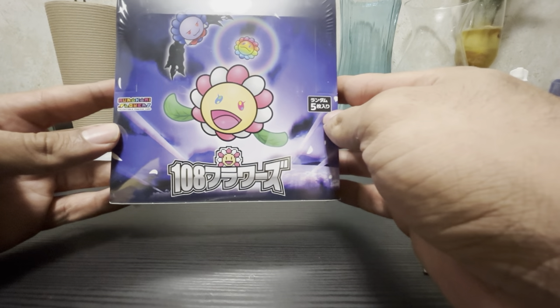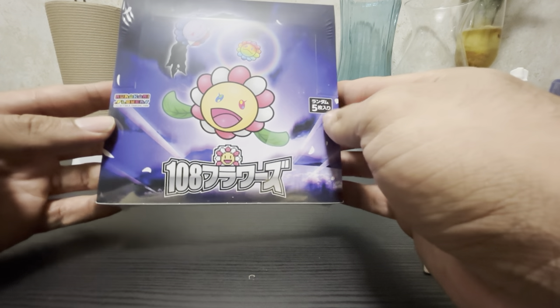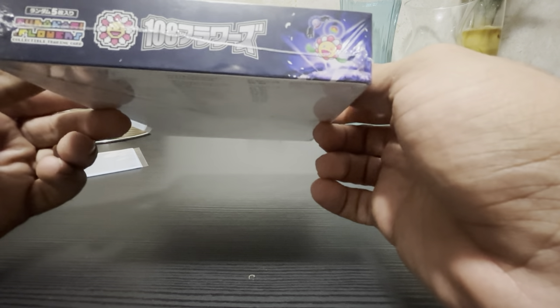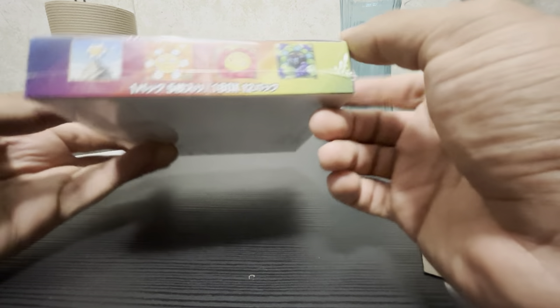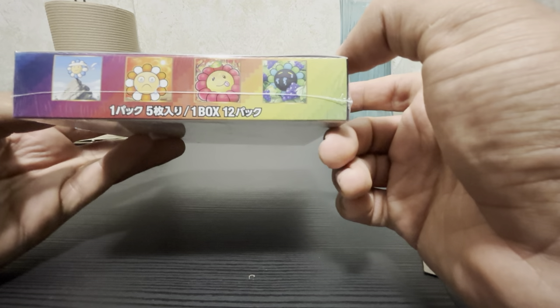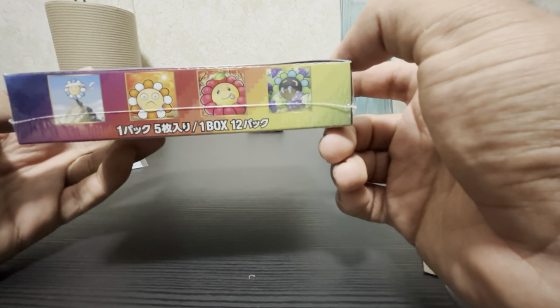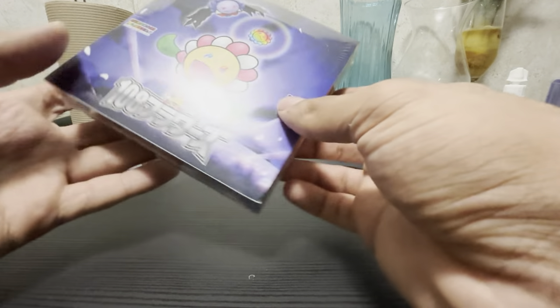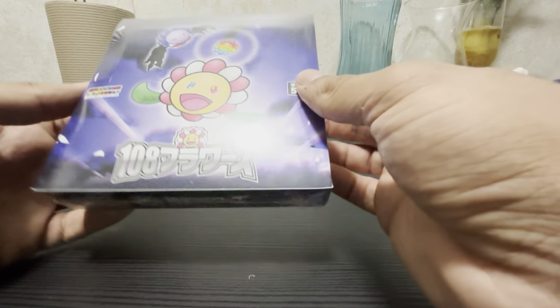We are about to open the Murakami Flowers collectible trading cards — the first set ever released by Takashi Murakami, based off the 108 Bono Flowers, pixelated flowers that are voltage or something like that. These came out in both English text and Japanese text, with a pretty cool graphic on the box.